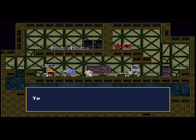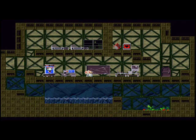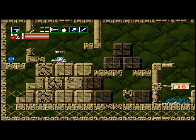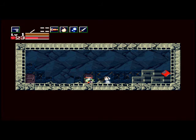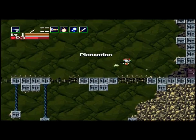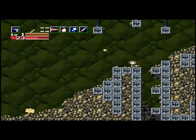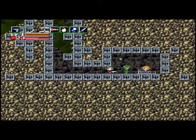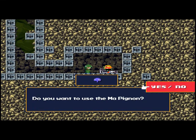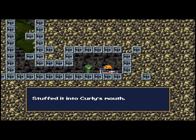In the interest of saving time, I'm going to cut here real quick. All right, we're back at the storehouse for the plantation. I'm going to save again. And we're going to go talk to Curly and Cthulhu. Down here. Who are you? Yes, we want to use the mushroom guy. Stuffed it into Curly's mouth.